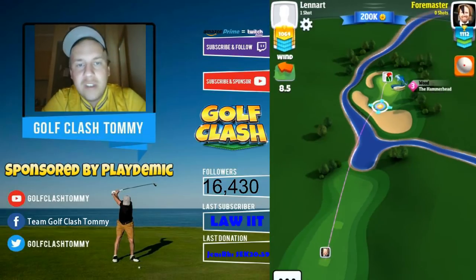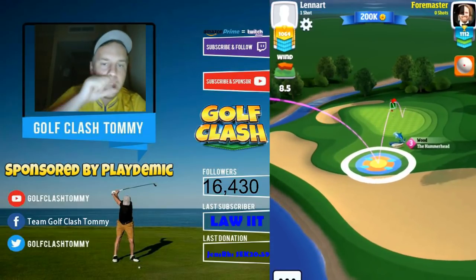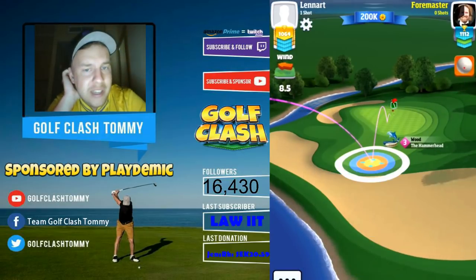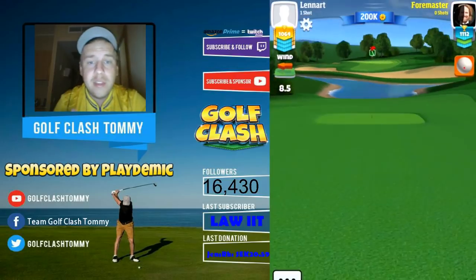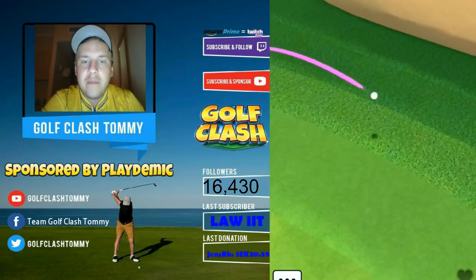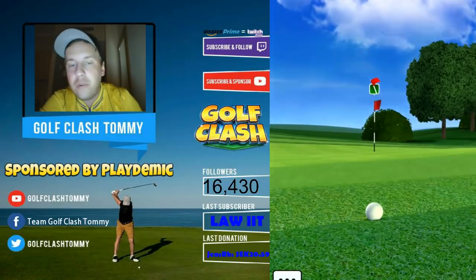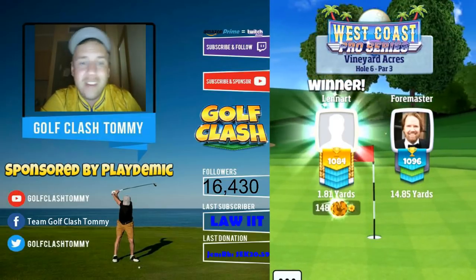I always counter the sidewind with sidespin in the opposite direction on this hole: wind left to right, apply sidespin to the left; wind right to left, apply sidespin to the right. You want the ball's path in the air to be as straight as possible while hitting the fairway. If you curl against the wind you will lose distance. Many players will end up in the rough to the left because they forget to counter for the wind — they forget that on the left side the ball will bounce further left into the rough or bunker. That's how we make a birdie on hole number two.